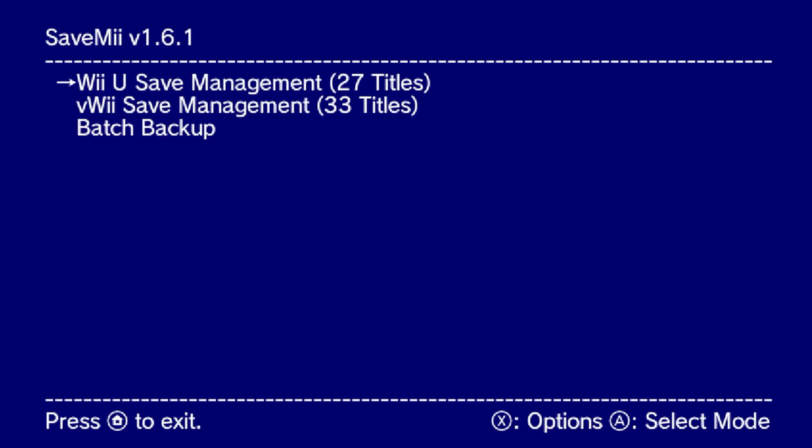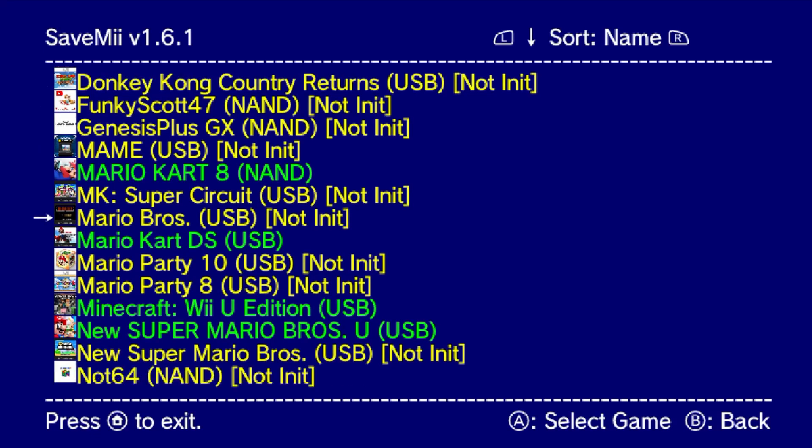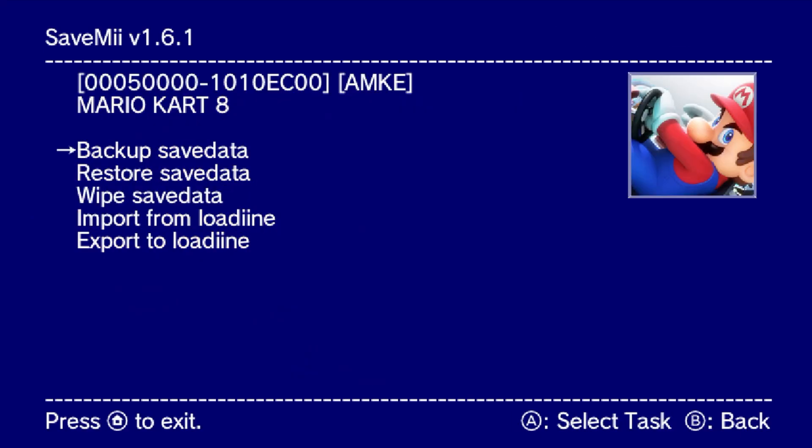We're focusing on Mario Kart 8 for this video, so we're going to be going into Wii U save management. As you can see it has our games and even our channels. Just go down to the game you want. If your game is yellow it just means you don't have save data yet — all you have to do is run it once and your save data will be created. Go down to the game you want, in my case Mario Kart 8, and here we'll have an option to back it up, restore it, or wipe.